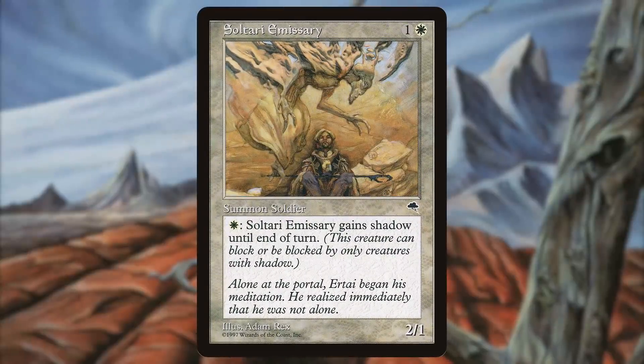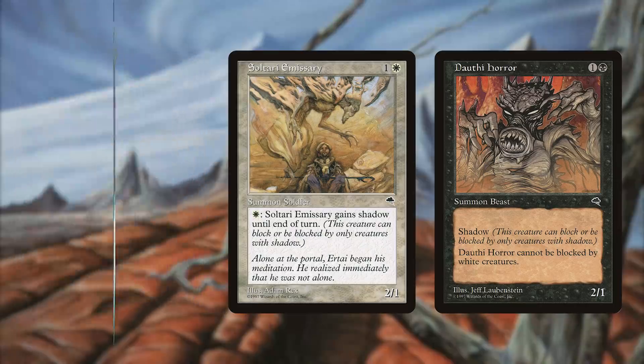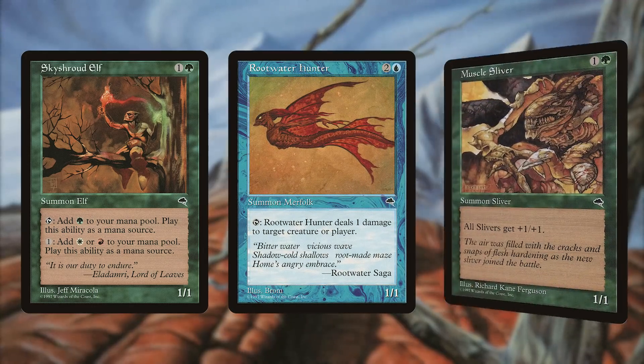At times, the two planes have intersected and trapped Dominarians between the planes in the Shadows. These creatures are represented by three tribes in Tempest: the Sultari, Thalakos, and Dothi, who all share the Shadow mechanic — a keyword ability which limits a creature's interaction to other creatures on the battlefield unless they also have Shadow. The other native tribes of Wrath include the Kor, Vek, and Dahl, the Elves of Skyshroud, the Rootwater Merfolk, and Slivers.